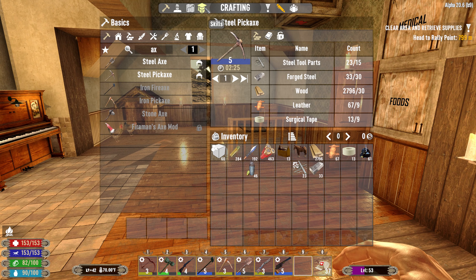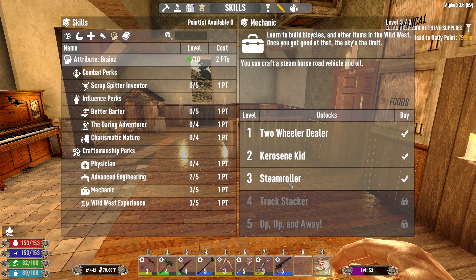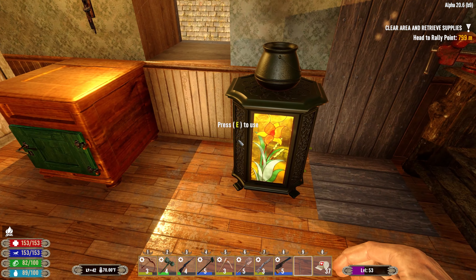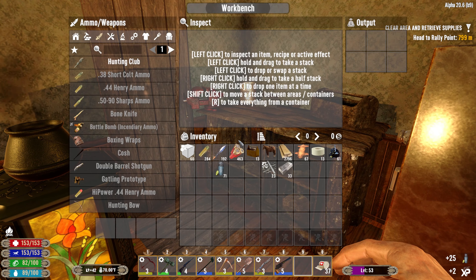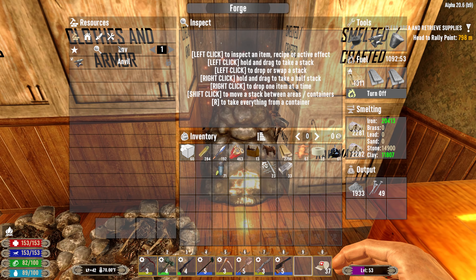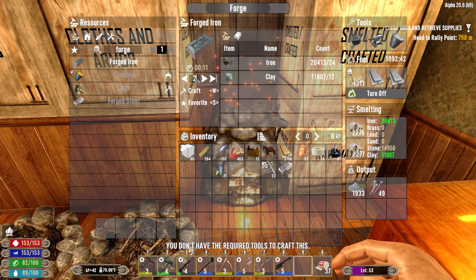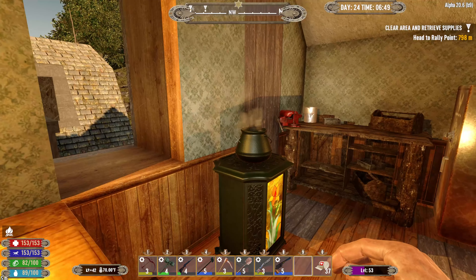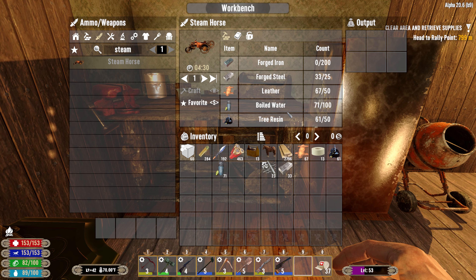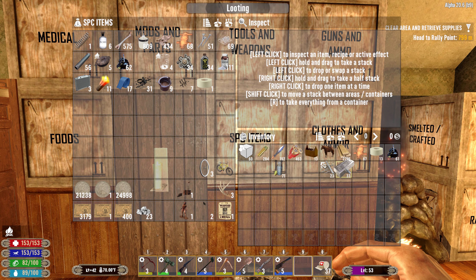We just spent two skill points — put them into Brains, we're up to six, and one into Mechanic so we can unlock the steam horse road vehicle. We need 100 boiled water total — we're at 71 right now — and 200 forged iron to make the steam horse. Let's get that forged iron going. We need 200 of that. The boiled water and forged iron and we'll be good to go.